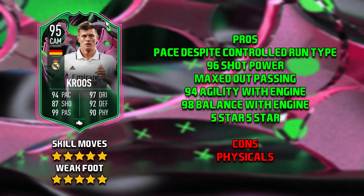Onto the cons for Kroos — it would have to be his physicals. Now, considering it says he has 90 strength, he definitely doesn't feel like it — more like in the 60s. Jumping and aggression: didn't win anything in the air. The only stat that is correct in his physicals is the 95 stamina. But otherwise this card is fantastic, bar his physicals.